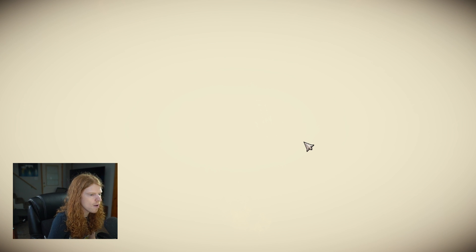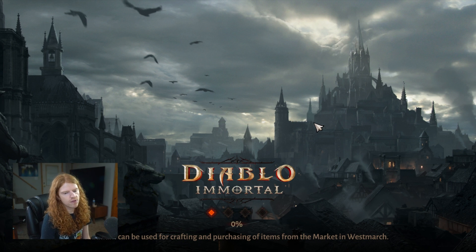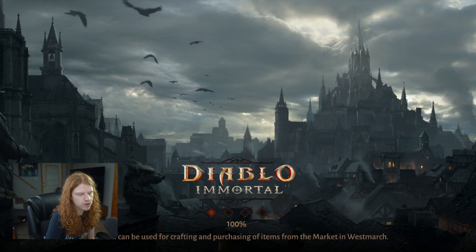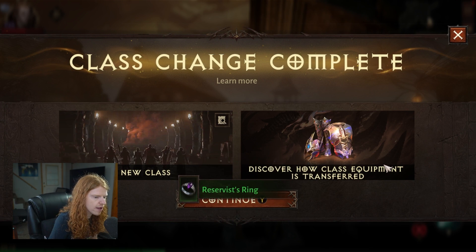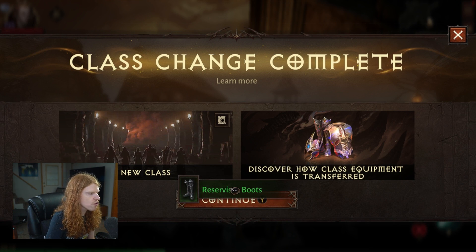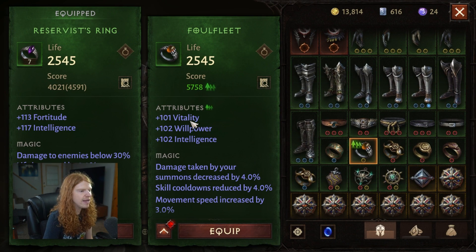So now I'm swapped. Watch what happens — I've swapped to Necromancer. I'm going to do this all without editing so you don't think it's anything weird; I didn't go farm another one or anything like that. We're going to sit here and wait. Goes through — class change completed. See, all your class equipment is transferred. Do you see all these reserve items popping up? So if we go down here, I now have this triple-row ring in my inventory.